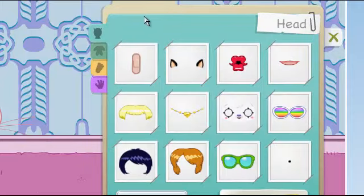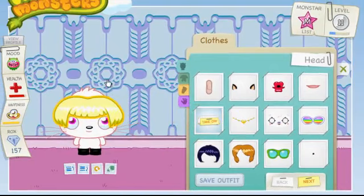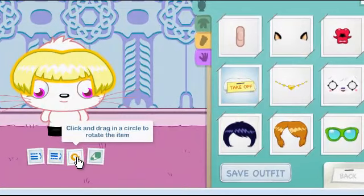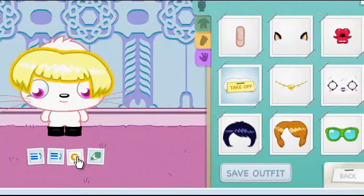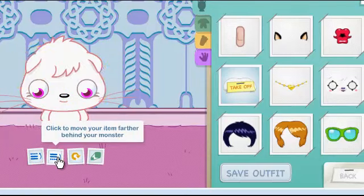If you want to put on an item — this applies to all four categories — grab an item and drag it, and let go on your monster. This button is to rotate, and this button is to move an item closer to the front.